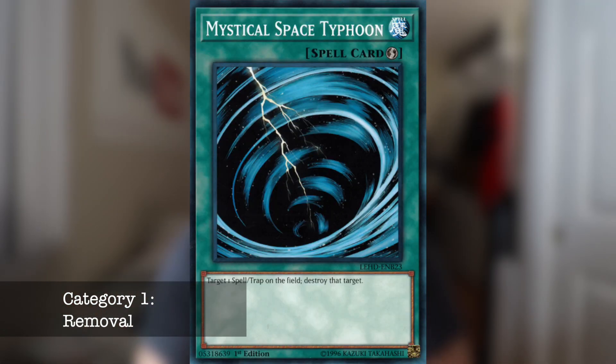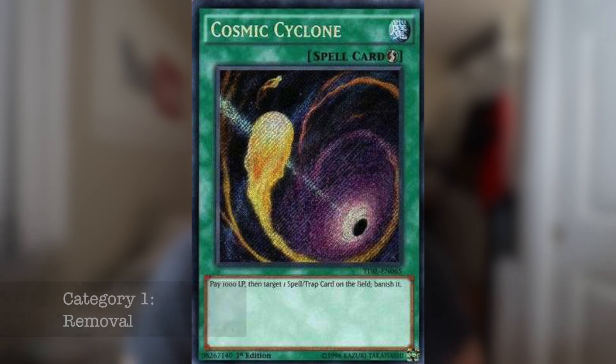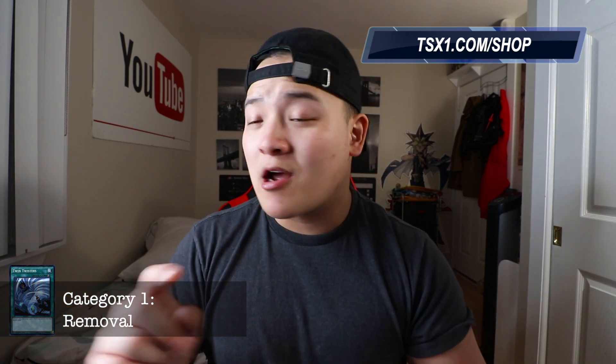The first category I'm going to talk about is the removal category - how can we effectively remove Mystic Mind while it's on the field? The best ways to remove Mystic Mind are cards like Mystical Space Typhoon, Twin Twisters, Typhoon, and Cosmic Cyclone. You can activate cards like Twin Twisters on the resolution of Metaverse to target and destroy the Mystic Mind that just resolved. You can do the same thing with MST, Cosmic Cyclone, and Typhoon.